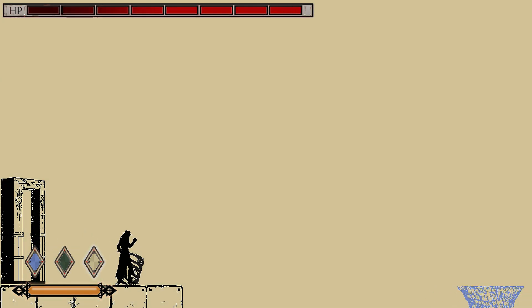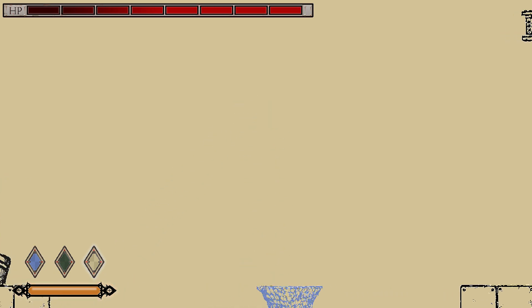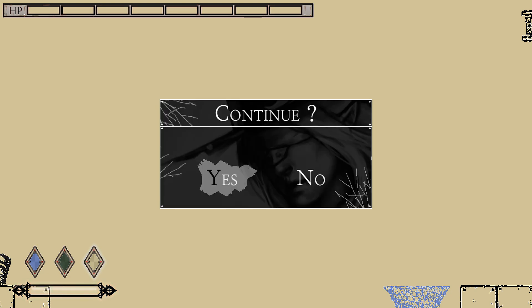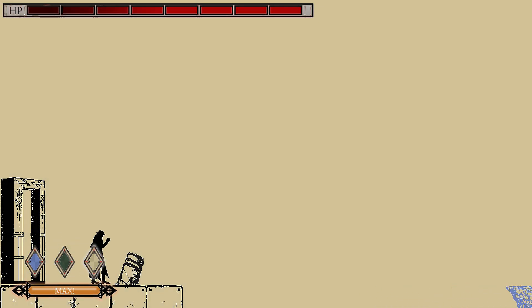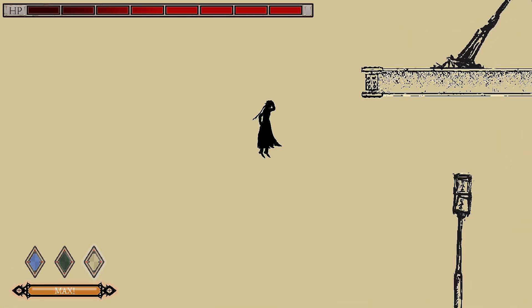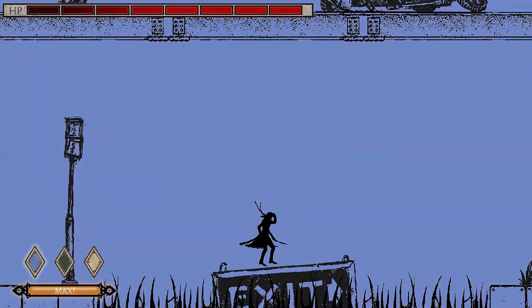You can double jump using the space bar — press space and then space again, or the up arrow key. The reason it's annoying is because there are certain points where you just accidentally touch a blade of grass, or a bit of chain or something. You can't just go past anything — you bounce into these things all the time.